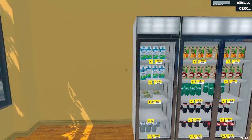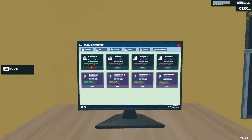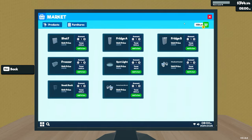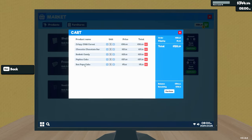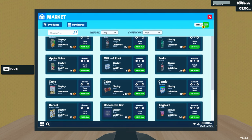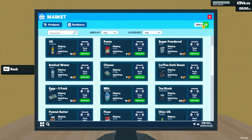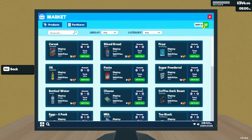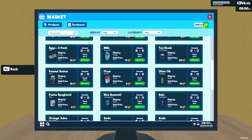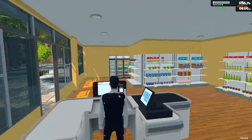We need eggs, cheese, and some water. Over to the market — I've already got some stuff in here anyway, which is fine. Let's go ahead and add in some eggs — well, it was cheese, we definitely wanted cheese. And double eggs. We'll try and get some water too. We can, so I'm just going to get that.